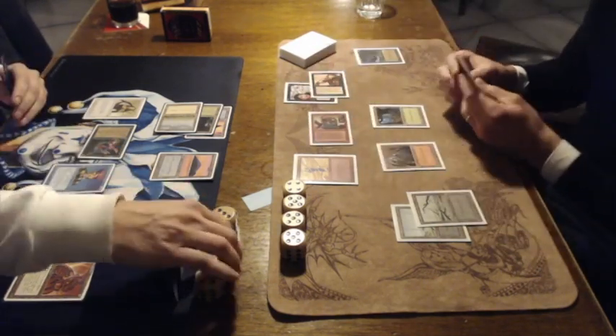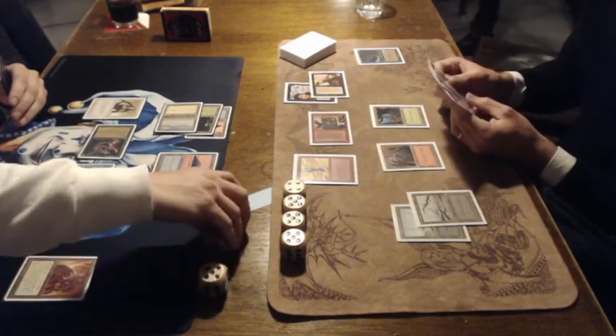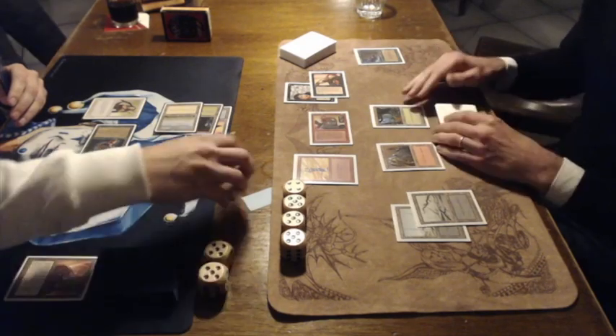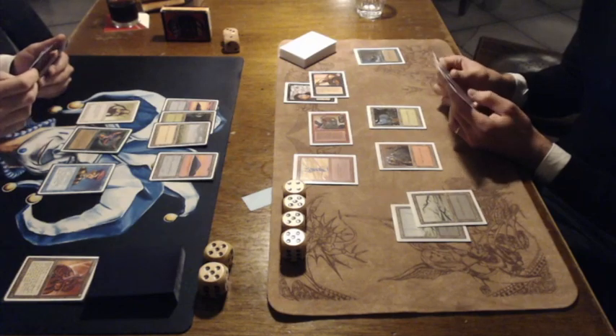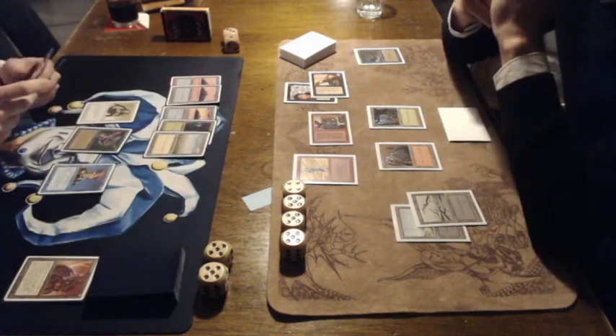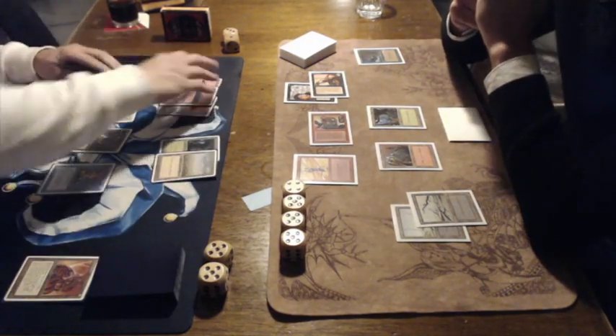Of course, the Timmy still has Summoning Sickness, so Nick can still attack with the Ironclaw Orc. And look at that — Ron is already on 10 life, so his life is half. And of course that Wall of Heat is offering some great defense for Nick.